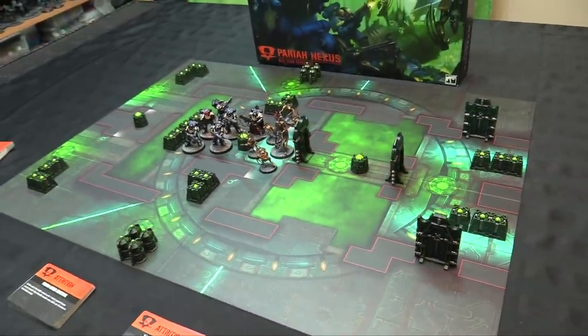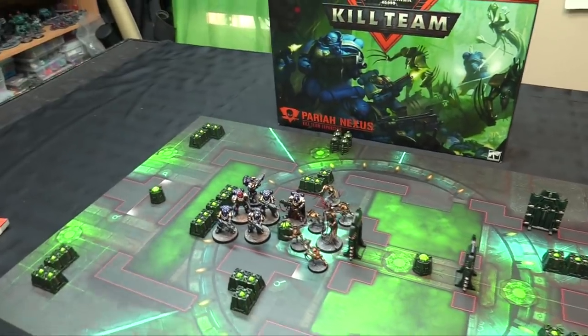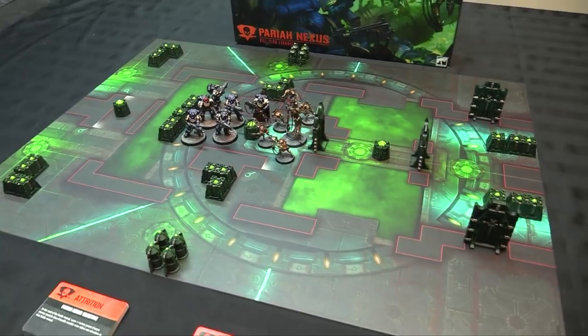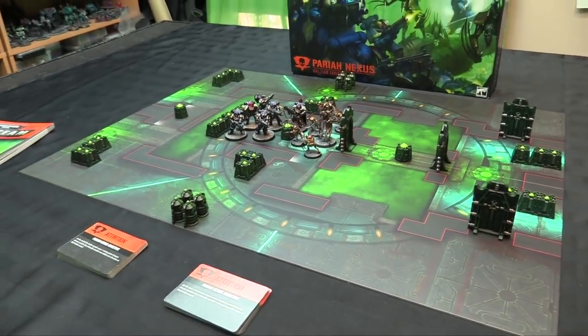We'll show you the table, the new stuff in the box set - basically the new cards, the new expansion rulebook, the board, and of course the miniatures. Here it is: the Warhammer 40,000 Kill Team Pariah Nexus expansion, all painted up and set up for Objective Ultima, which is the first match play mission in the book.